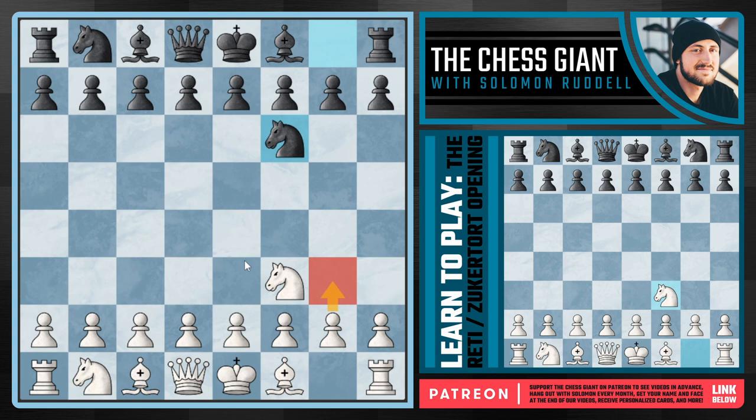We also have d4 — if we play d4, it's almost as if black is just playing an Old Indian Defense with knight f6, in which case we play knight f3 and we're simply playing chess. We can also play c4 going into an English, as well as b3 going into a Larsen Attack. There's a ton of different options and flexibility. This move of knight f3 really doesn't tie us down, so how we play from here simply depends on what black plays and what your favorite approach is against it.